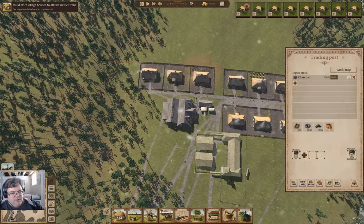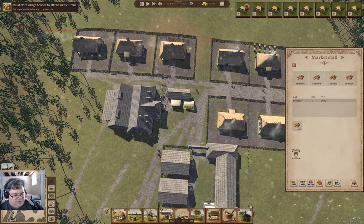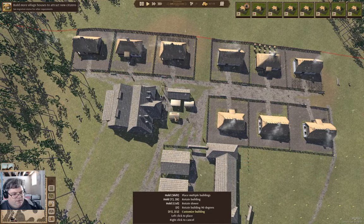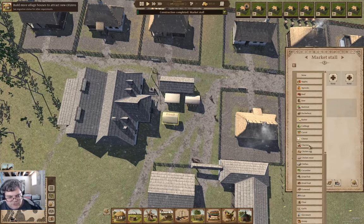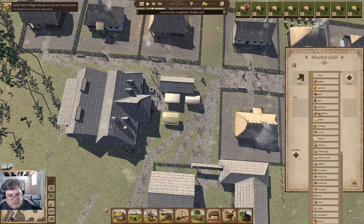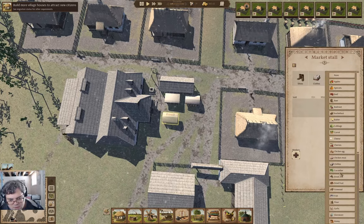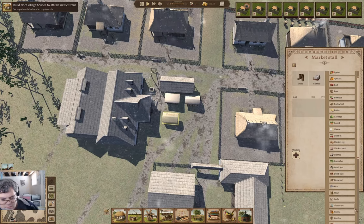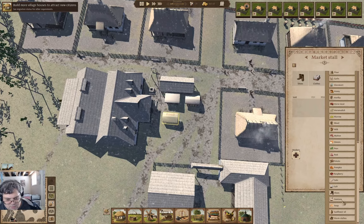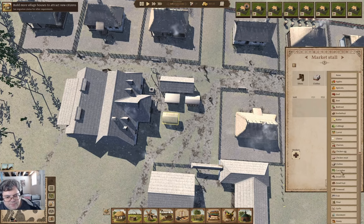We've got trading up online and we've got some of these guys operating. I'm going to put up another trading post here, and this one we're going to sell shoes, regular clothes, soap even though we don't have any, and glassware maybe.